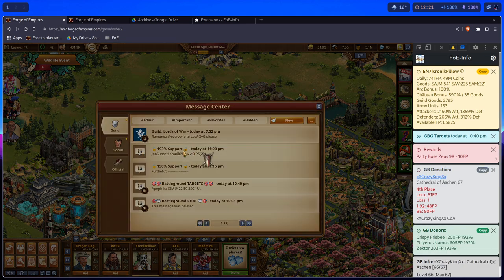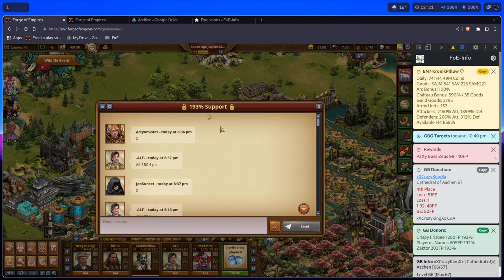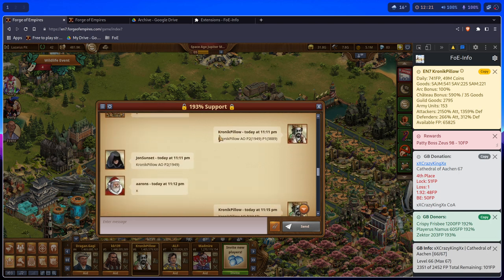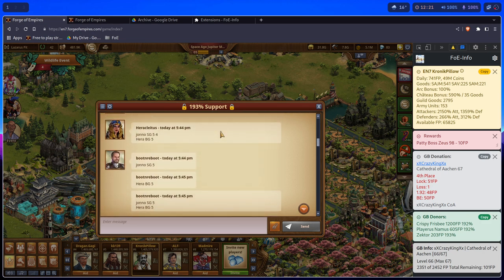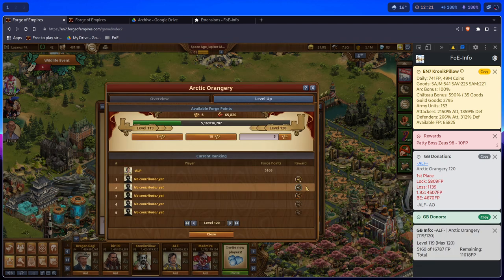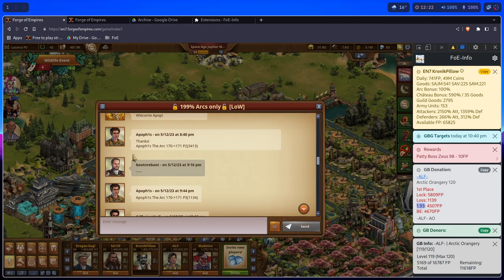If you go into the 193 thread and open any building — let's find Zector, for example — I'm going to open Alf Arctic. You're going to notice that the ratio now is 193. All the ratios from 190 up to 199 are compatible.